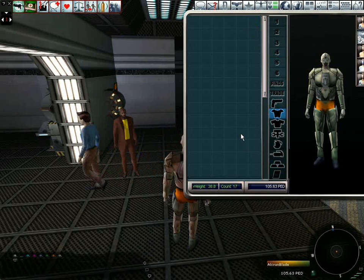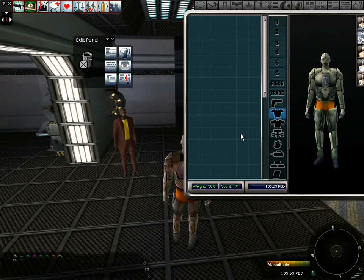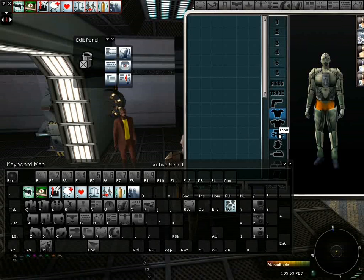Now we need to set up the mining equipment we just purchased, so that we have keyboard shortcuts for it. Press L to bring up the editing system and G to bring up the keyboard. We now need to select the tools section in the inventory screen.